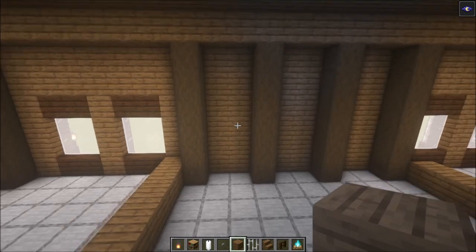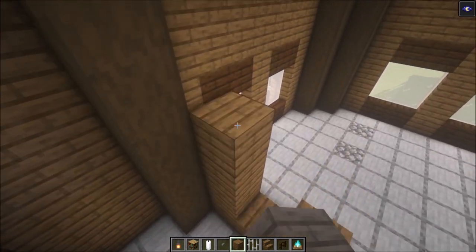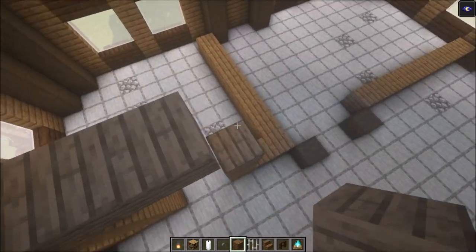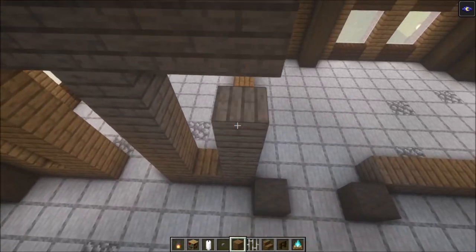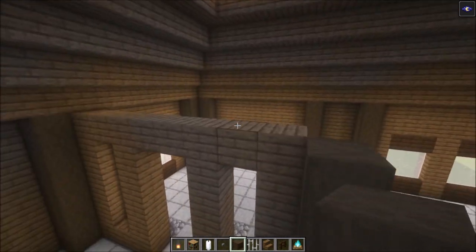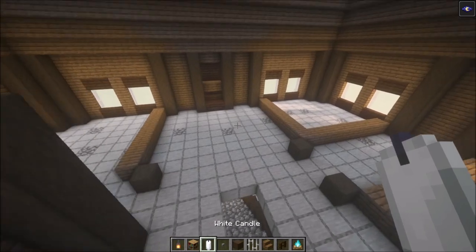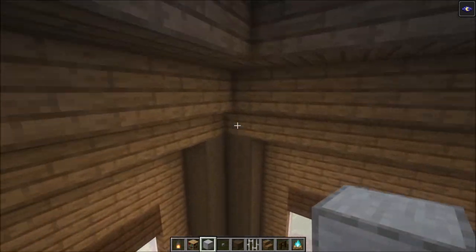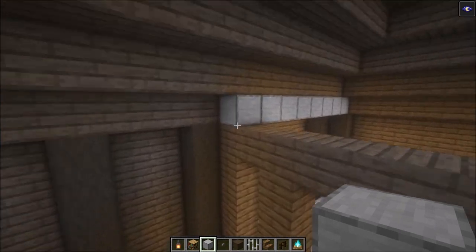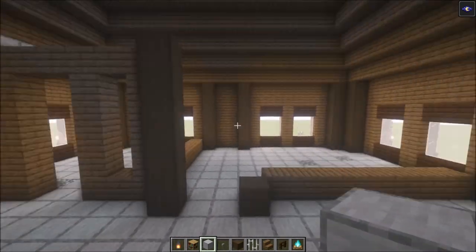Now we need to build this up and decorate it. First, add the entrance — have two doors and build this up until this point. I will show you one room and all the others are going to look exactly the same. You can decide what to do with the roof — you can just build it up or make another roof on top, which is what I will do because we can then use the rest as a storage room up here.